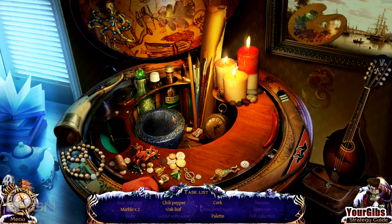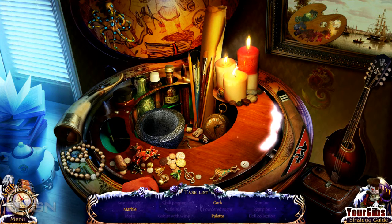What are we looking for here? Oak leaf? There's oak leaf. Marble — marble number one. Chili pepper, I thought we clicked that a couple times, but I guess not. Cork, a pallet, and a marble.